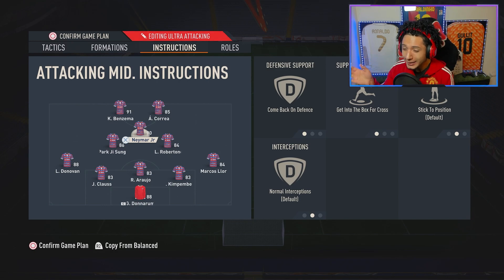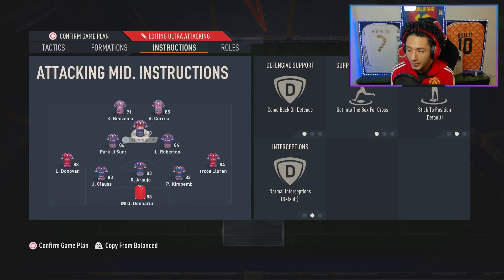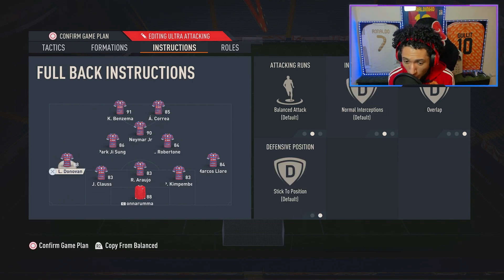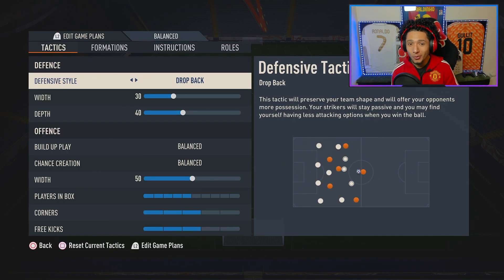Instructions for Ultra Attacking: one forward — leave him alone. The other: Get In Behind, Stay Central, Stay Forward. CAM: Come Back on Defense and Get Into the Box — we'll get to why in a second. Both center mids: Stay Back While Attacking, Cover Center, but one on Stay Edge of the Box to score crackers. Left and right wing backs: Balance and Overlap — you could do Join Attack to be more aggressive. Goalkeeper: Come for Crosses, Sweeper Keeper. Let me know if this helped you get more wins in FUT Champs — smash that like, hit subscribe, and comment below!